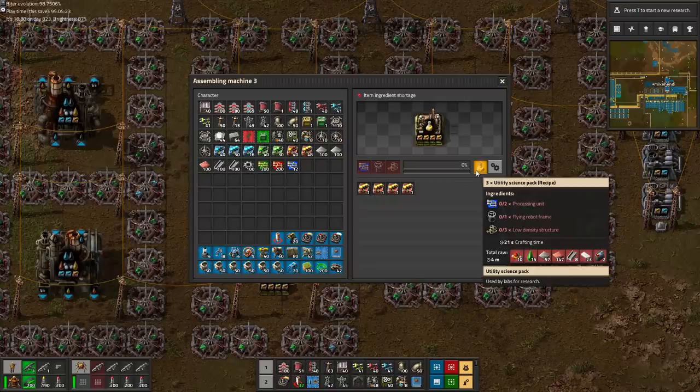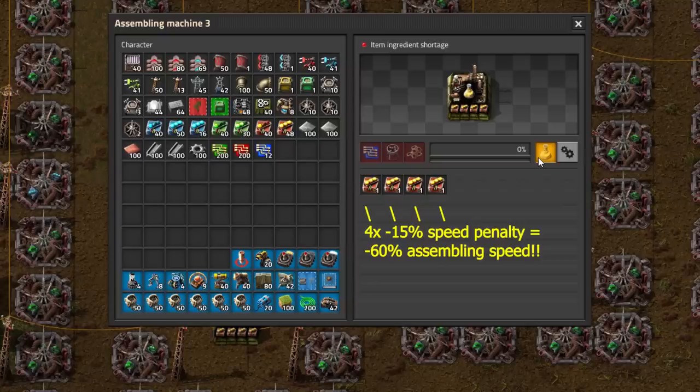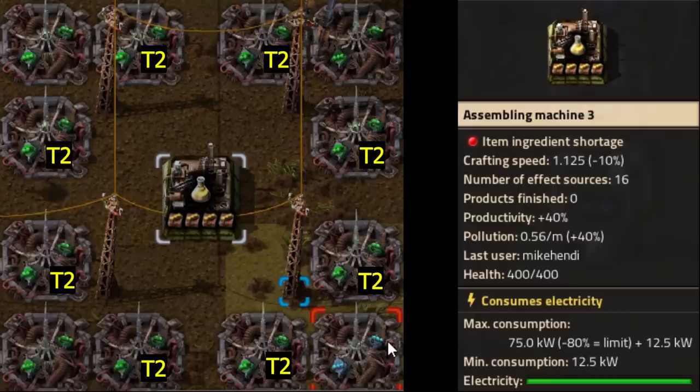And ultimately we have the setup with the maximum productivity bonus possible, represented by the yellow science peg assembler — a cool 40% productivity bonus, only to be used for the most expensive recipes. With no speed modules inside the assembler, the crafting speed is reduced to a crawl by a minus 60% speed penalty from the 4 productivity modules. We need to bump speed back up by sacrificing one efficiency beacon and filling it with tier 3 speed modules. That unfortunately means we cannot reach minimum pollution output unless we upgrade all tier 1 modules to tier 2, and even tier 3 in the 4 corners. With a final crafting speed of only 90%, it is still slower than the previous setup.